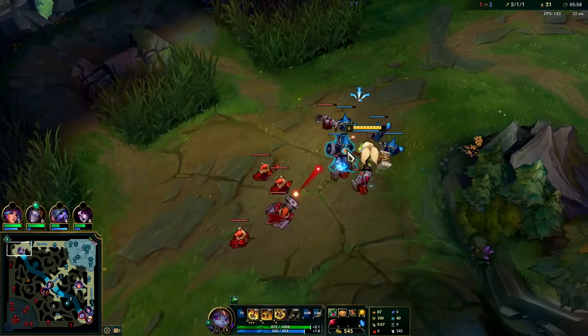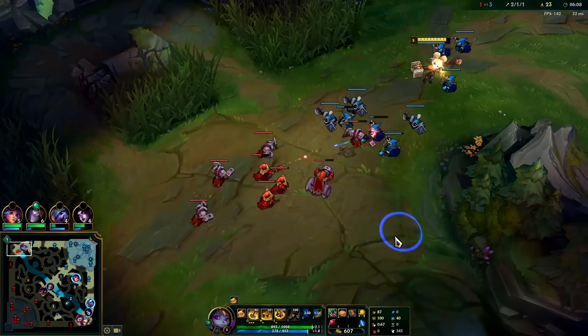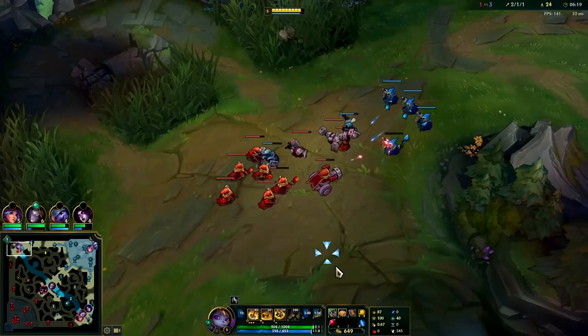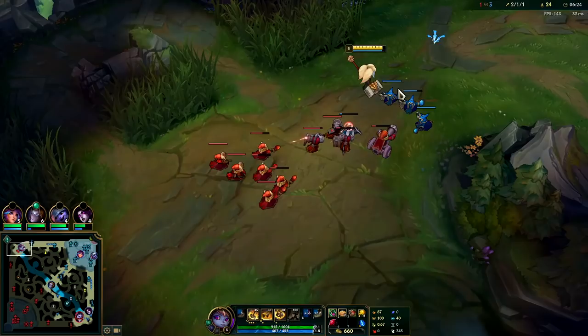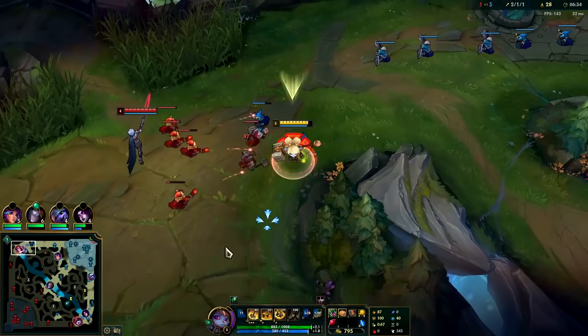I used my Q kind of sloppy there — I was trying to time her dash, I thought she was gonna dash into me. If I would have held onto that a bit longer I think we would have had it. Anyway, try to block off my minions. They still have their cannon minions so I think we should be good here. I'm going to slowly build up a CS lead. I missed a lot of CS since I've been playing really scrappy. Poppy can play like that early because of your Biscuits and Corruption Potion — you just sometimes have to give up CS to shove the enemy completely off the wave.